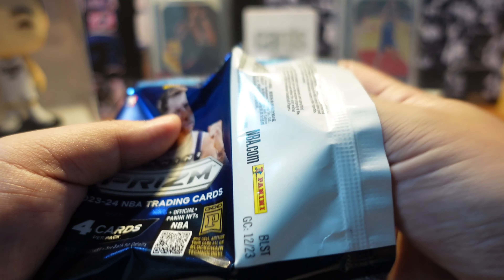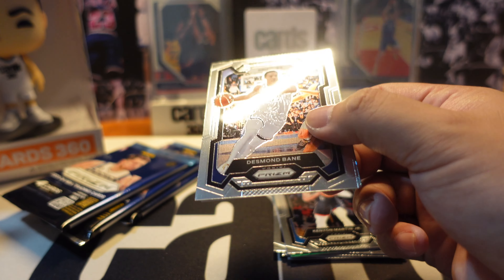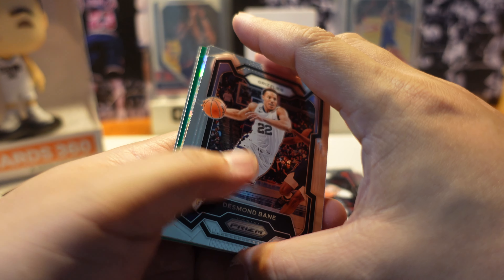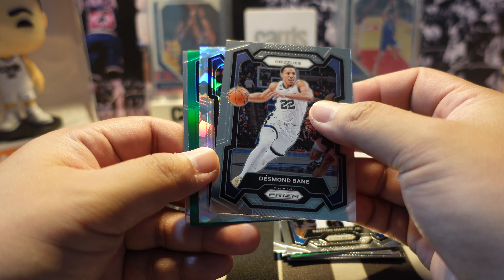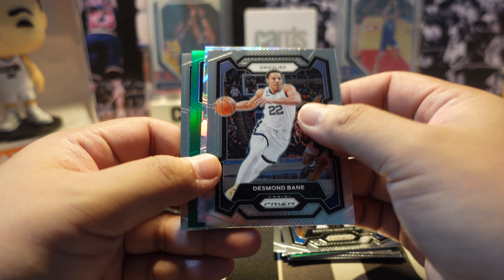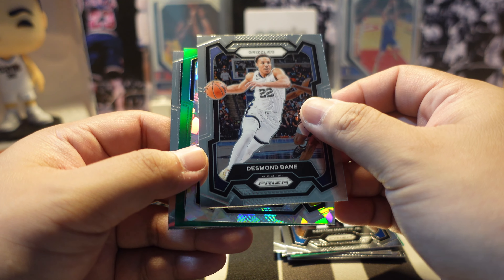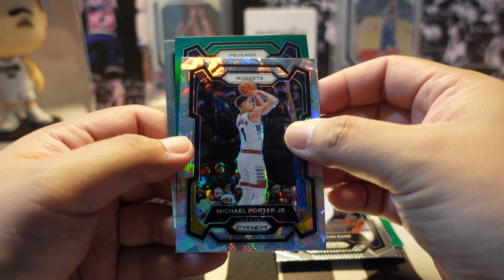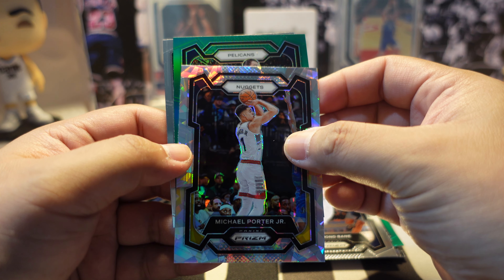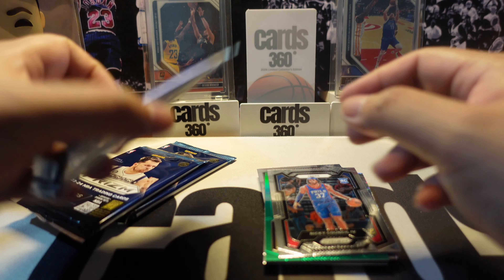Third pack - and remember this product is available at our official stores, cards360.store, and on Lazada and Shopee. We have a crack ice and one green insert. First card is Desmond Bain from the Grizzlies, then crack ice Michael Porter Jr. from the Nuggets, a green parallel of Valanciunas from the Pelicans, and Ricky Council's rookie card from the 76ers.